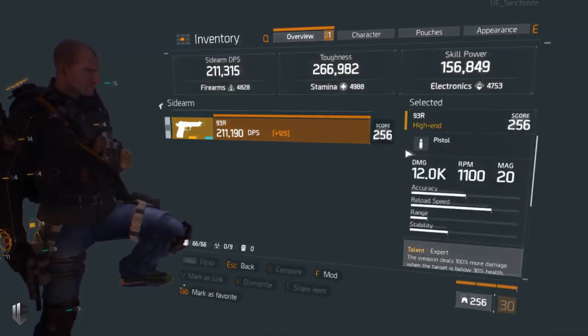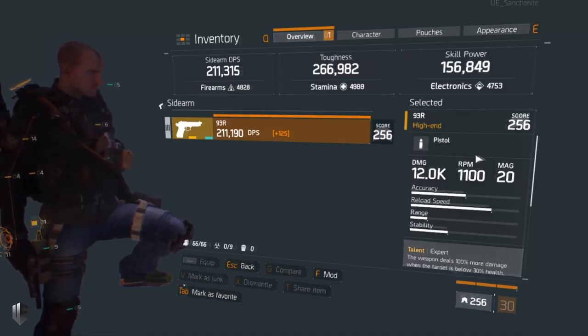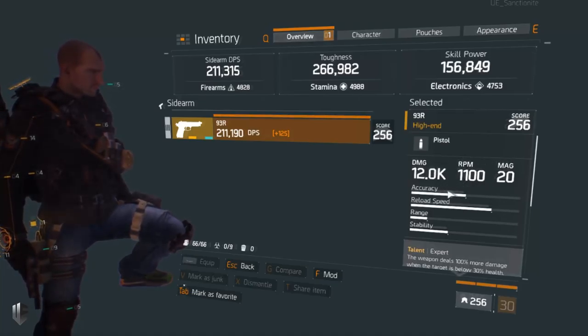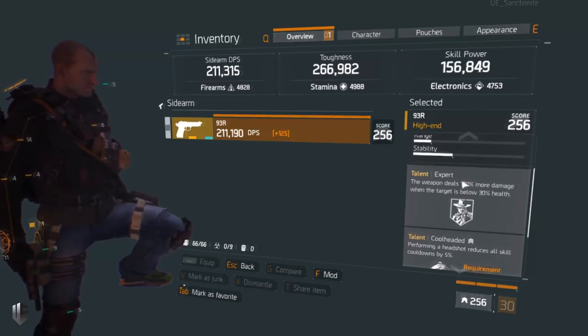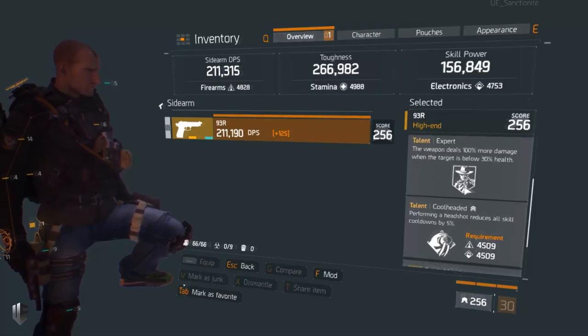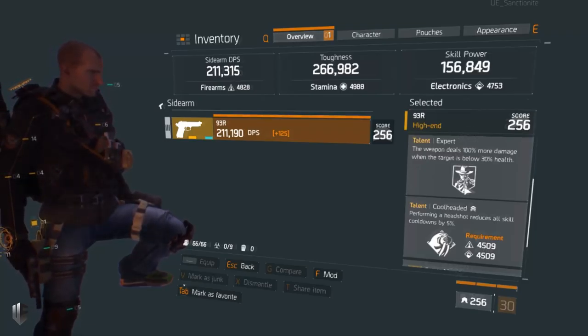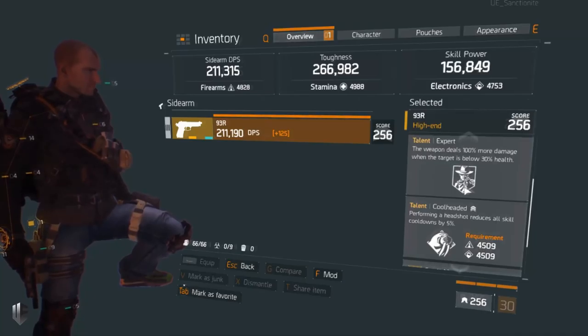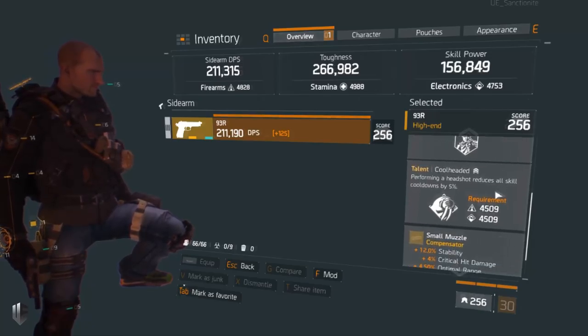Now for my weapon — I'm using a 93r, which is a machine pistol with three-round burst and the highest RPM of any gun in the game. I previously did a video covering why it's godlike, and this build is one demonstration of many. The magazine is competitive, the damage is low, but the RPM is just so high it can't be ignored. For talents, Expert is essential — 100% more damage when targets are below 30% health is a huge deal, meaning roughly a third of the time in PvP you'll be dealing as much damage as any other gun.